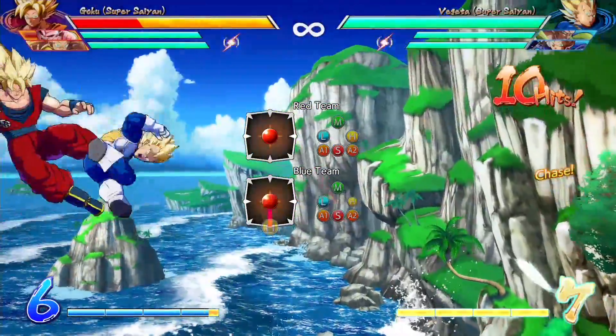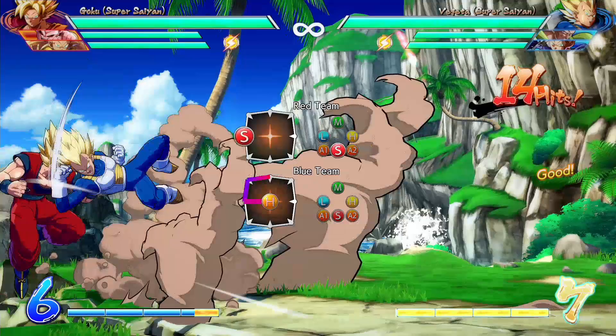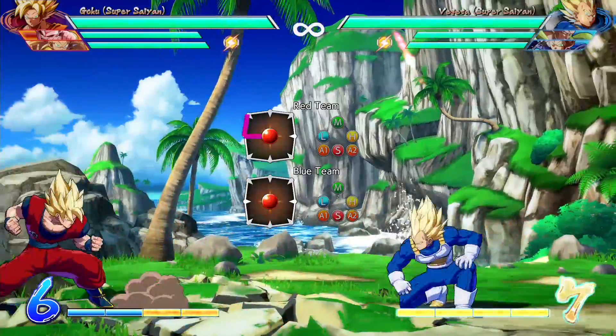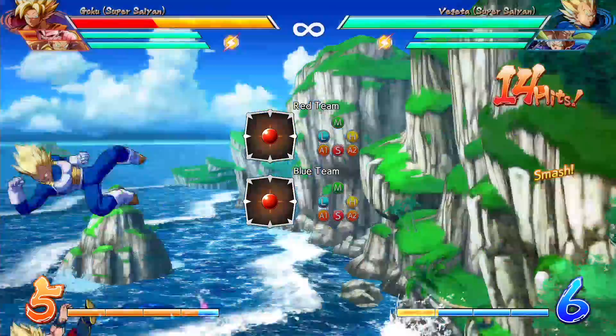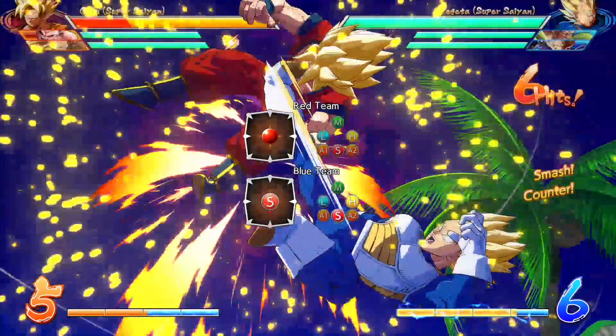So you just got comboed into a corner and you know your opponent is going to do the classic instant air dash overhead. So what do you do to get out? You just reflect, right? You put some distance between yourself and your opponent, maybe you even get out of the corner. But instead of that, he actually baited your reflect and went into an empty jump low and now you're screwed. But what if I told you that there's a way to block both the overhead and the low attack with the same technique, the same button inputs.